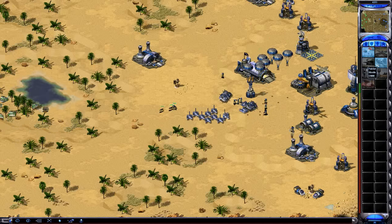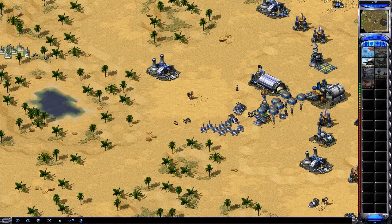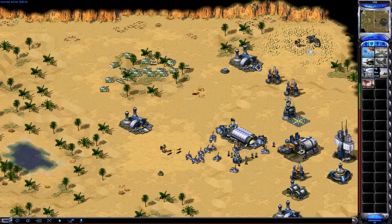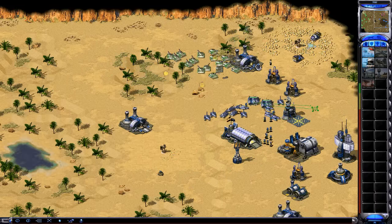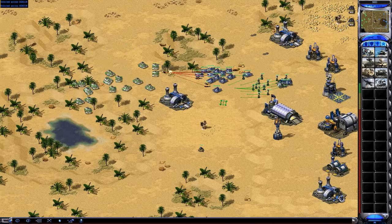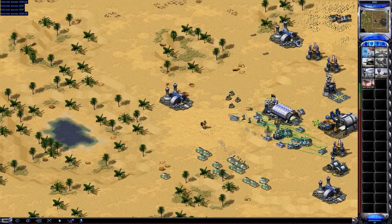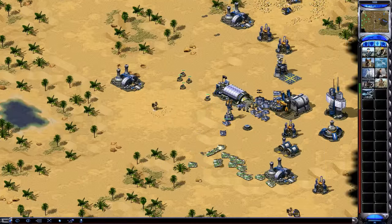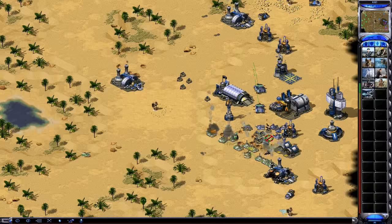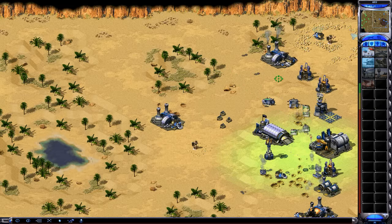Here's my plan: I'm going three Guardian GIs and two regular GIs per Battle Fortress - because it's cheaper and better. Right now I want to get some Pillboxes out. If he attacks me I'm going to run over the Battle Fortresses. They are my most important and strongest unit, so he's gonna have to counter me with another wave.